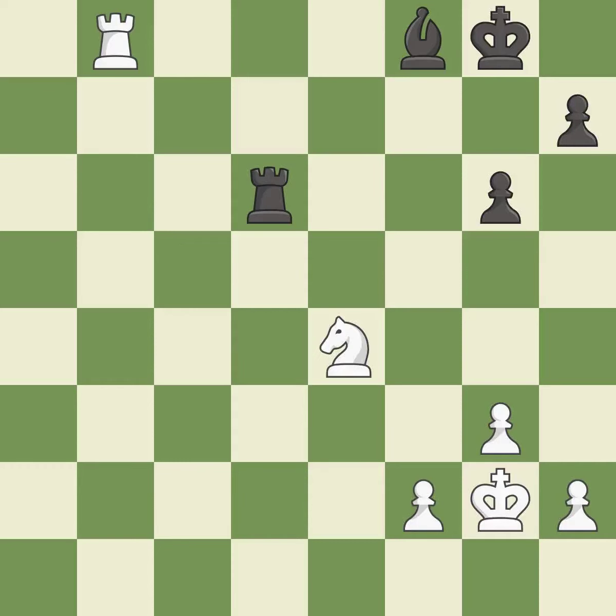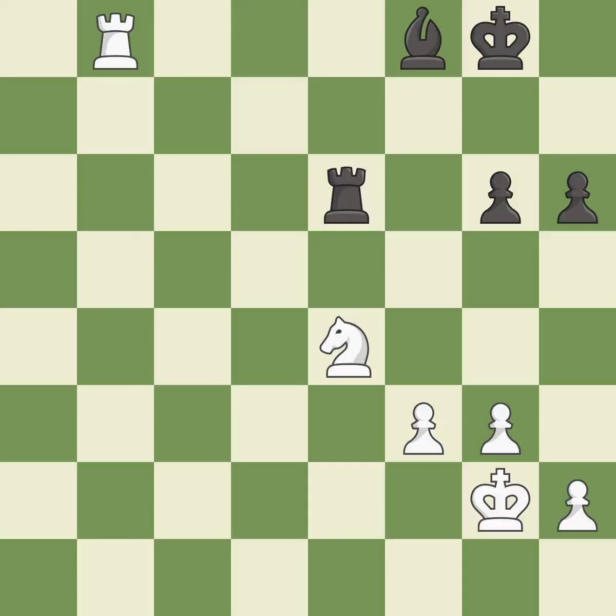This is a fair move. This overlooks a better way to move a rook to safety — it is an inaccuracy. This ignores an opportunity to threaten winning a rook — it is an inaccuracy. This is the strongest option — it is best. That's fine — it is good. The game was close to equal, but now white has the advantage — it is a mistake.